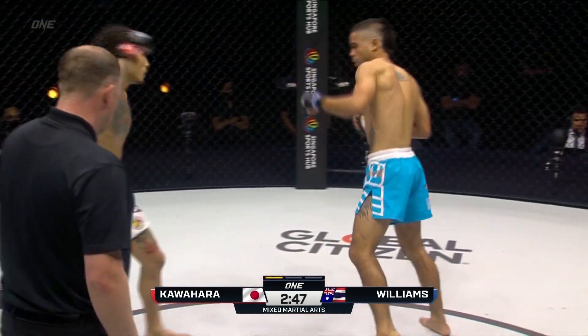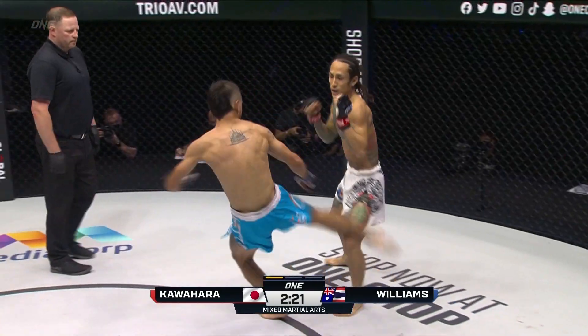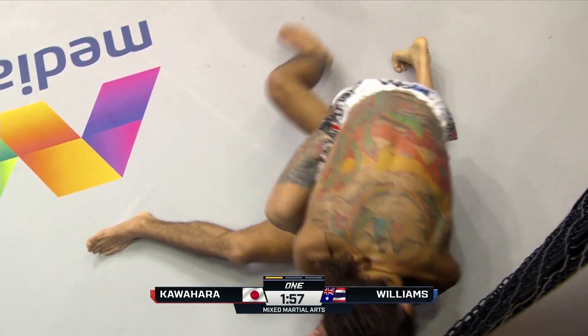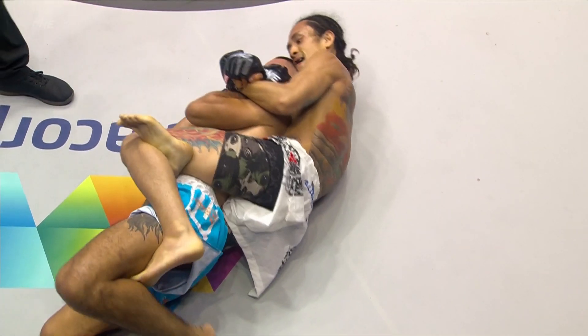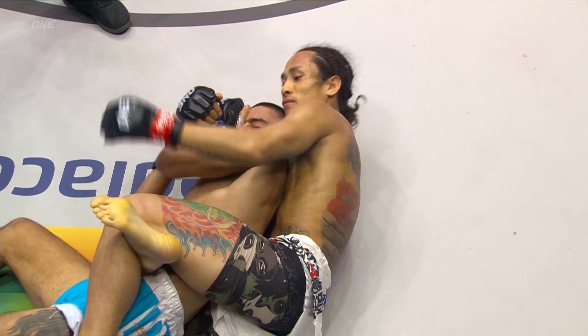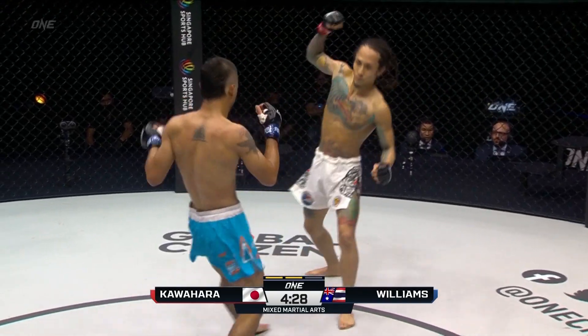Mini T chooses to follow. Nice combination from Mini T, then a double leg takedown from Kawahara. Tremendous amount of action so far with one minute fifty remaining. The key for Kawahara is that he wants to make this a mixed martial arts match — not let Mini T find a rhythm on his feet. Keep threatening the takedown and ultimately get it from Kawahara.